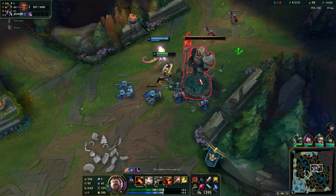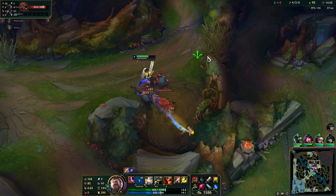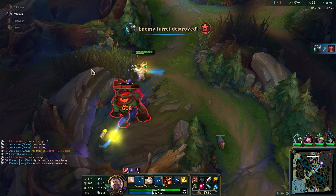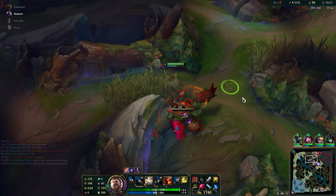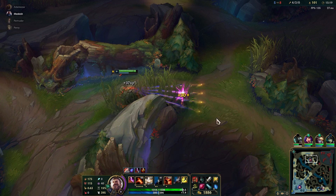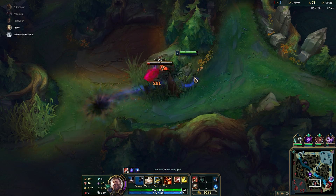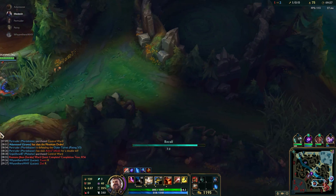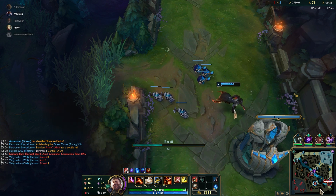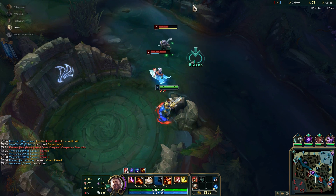Finally, let's talk about Graves's strengths and weaknesses. His biggest weakness is his range — this is one of the biggest reasons why he was not in the meta before Phase Rush. Graves struggles into team comps with a ton of long-range and CC champs like Caitlyn, who just stops Graves in his tracks before he can output any damage. Ways to counter this is to set up traps in bushes or out of vision. Another weakness is that Graves has no CC, which can cause problems locking down targets like Nidalee. Graves also struggles into some tank matchups like Rammus since they can just tank up his damage and lock him down.